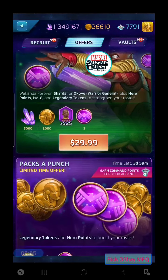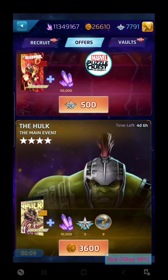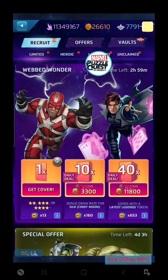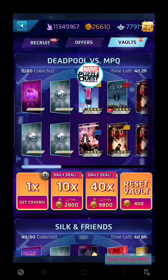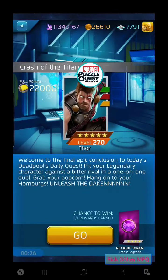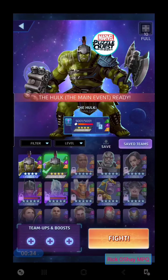Hey everybody, it's Rick O'Shea playing Marvel Puzzle Quest. Thanks for jumping on — we've got a bunch of tokens to draw in this episode, about 170 total tokens throughout the different recruit stores and the vaults. On top of that, we have a great Crash of the Titans and it'll be pretty much a challenge. We're going to use a non-champion character from my roster to take on five-star Thor, Gladiator Thor, with the main event Hulk.